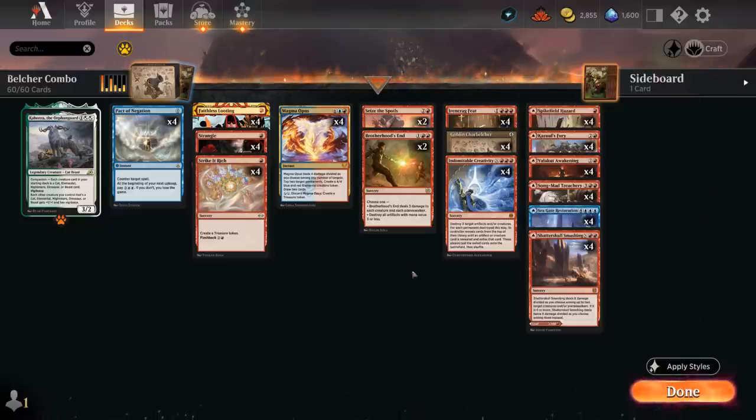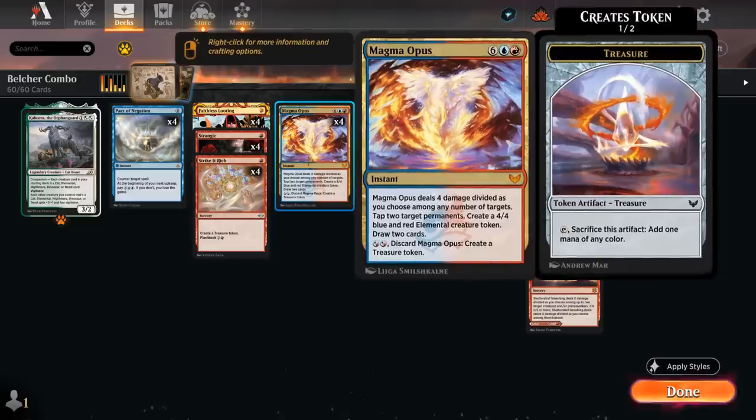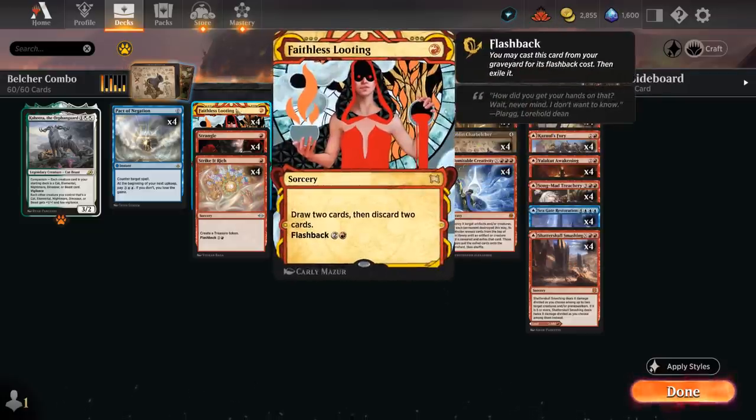We've got a few more tools to speed things up. At 1 mana there's Strike It Rich to make a treasure token, which can also be flashed back for 2 and a red. At 2 mana we can discard a Magma Opus to also make a treasure token. That way we can maybe combo off a turn sooner. We also have the full set of Faithless Looting to draw and then discard, to help us assemble the various combo pieces — it can also be flashed back from the graveyard.